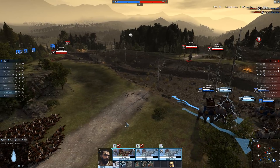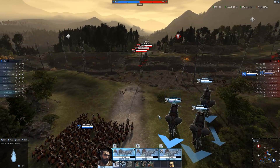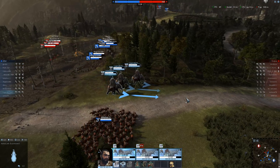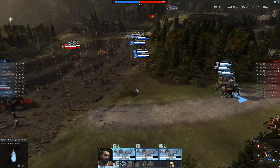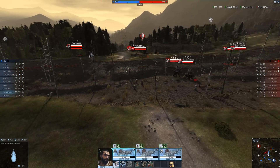They've got artillery shooting at us from over there — best we steer clear of it. Let's come back over this way. We definitely don't want to be fighting in the forest. Elephants take massive penalties in the forest, even though these are African forest Elephants. I did want to stay near my ally, but I want to stay away from that artillery.